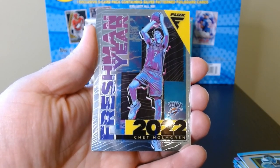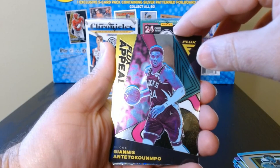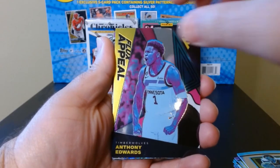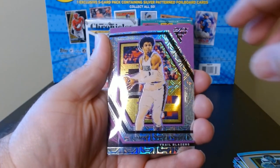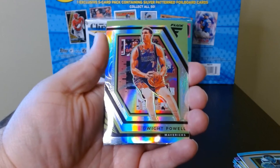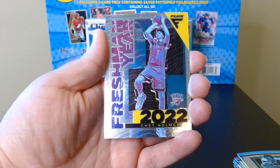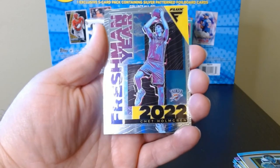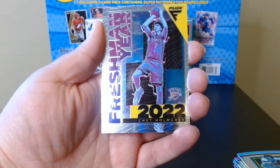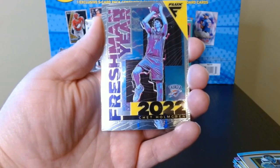As I always do, just a recap of what we got in the blaster in terms of inserts and interesting parallels. It was short — I wish I could say short and sweet, but nothing very sweet about it. We did not get anything of note, but I think the coolest card was the Chet Holmgren freshman year. That was a blaster of 2022 Flux. Hope you enjoyed the short video. Hope to see you again next time — consider subscribing. Take care.